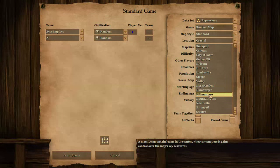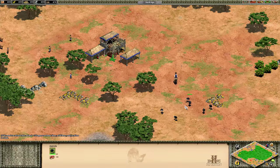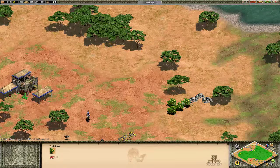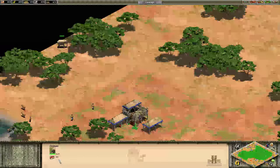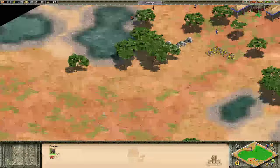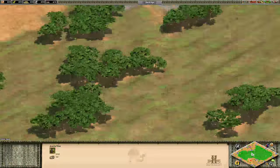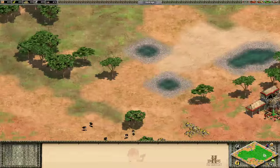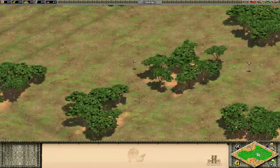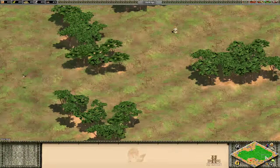Kilimanjaro is quite an open map utilizing the new terrain, animals, and trees. You'll see ostriches similar to deer, fruit bushes like berry bushes, and huntable elephants with more food than a boar. There are small tree lines around the TC opening into a big hill in the middle with a snowy peak, then down to your enemy's base. Fighting for the middle high ground may be worthwhile, though there aren't huge resources there besides trees.